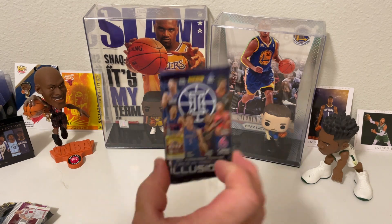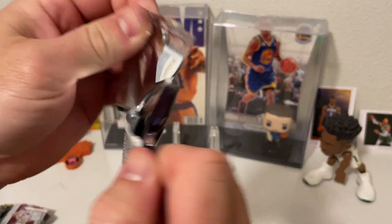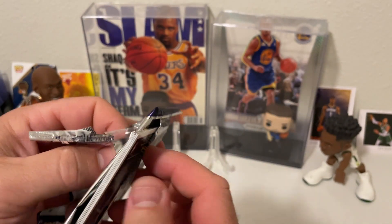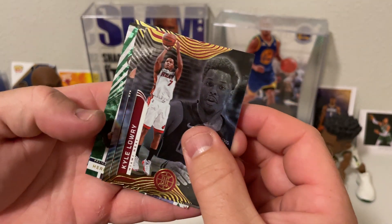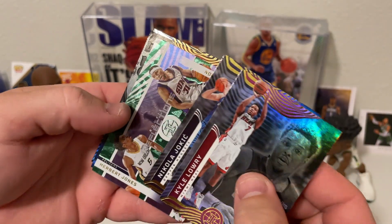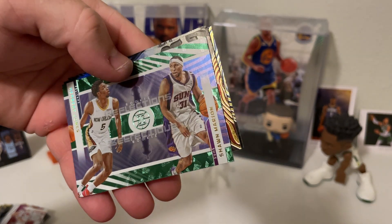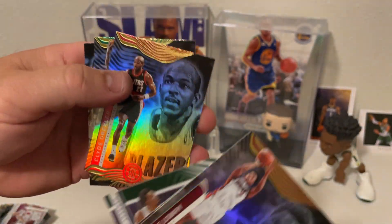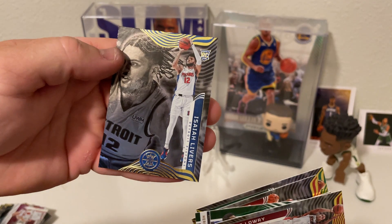All righty guys, last pack of Illusions for these two blasters in the 21-22 season. I hope we get something, one last banger. Kyle Lowry, Jokic, Rookie Reflections of Herbert Jones and Sean Marion, Clyde DeGlide, Oscar Robinson, and Isaiah Livers.